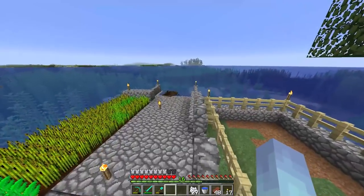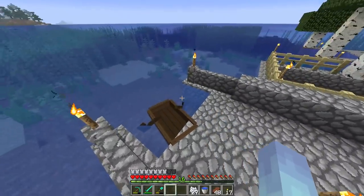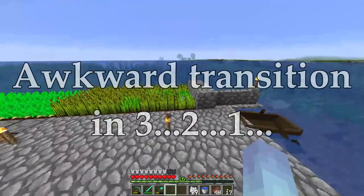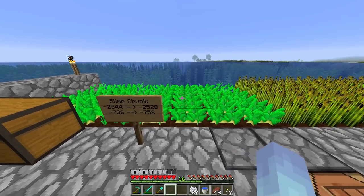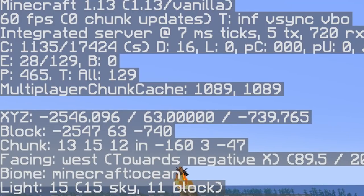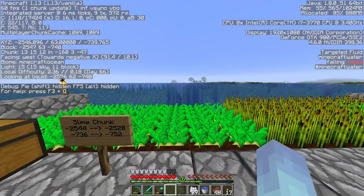And on that note, we need to go get some cows. I saw some cows on that plain over there, so I'm going to take my boat over and put them in a boat and push them all the way here. I was going to do a lead. And on that note, this was the closest slime chunk to me — randomly, this little island is in a slime chunk.